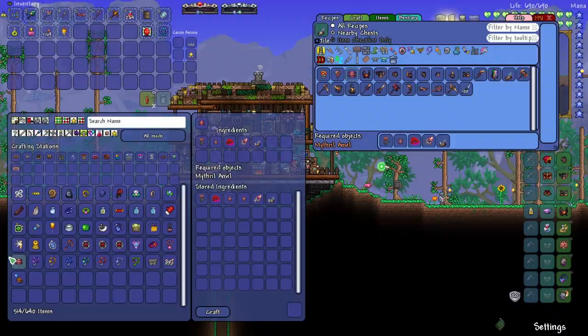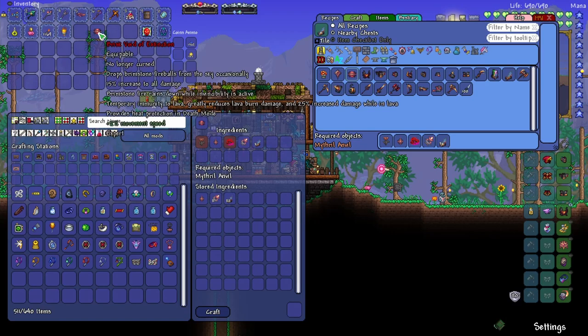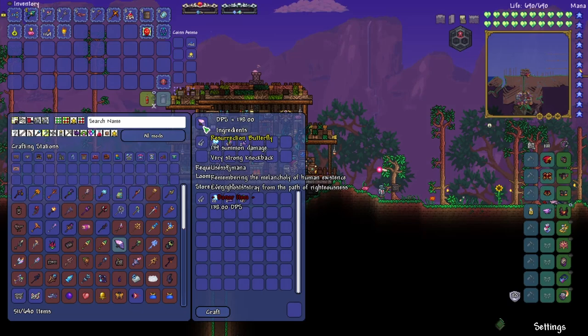I think I still like these wings more, so I'm going to leave those as the vanity. And this is interesting — I didn't realize we could craft the Void of Extinction at this point. It's no longer cursed and it does a 15 percent increase to all damage, and then we get all sorts of brimstone stuff.